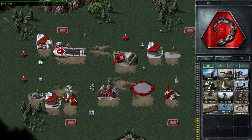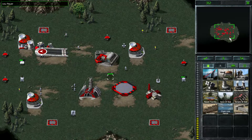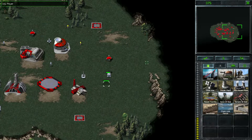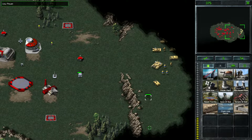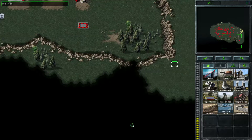First thing we can do is sell those silos, and let's sell this Hand of Nod here because that's non-essential. That brings our radar back online. You can see to our north there are some openings to the east and west where large groups of GDI forces are camped out. They're going to prevent us from sending any harvesters out to gather more resources, so we have to make do with just what we've got here.